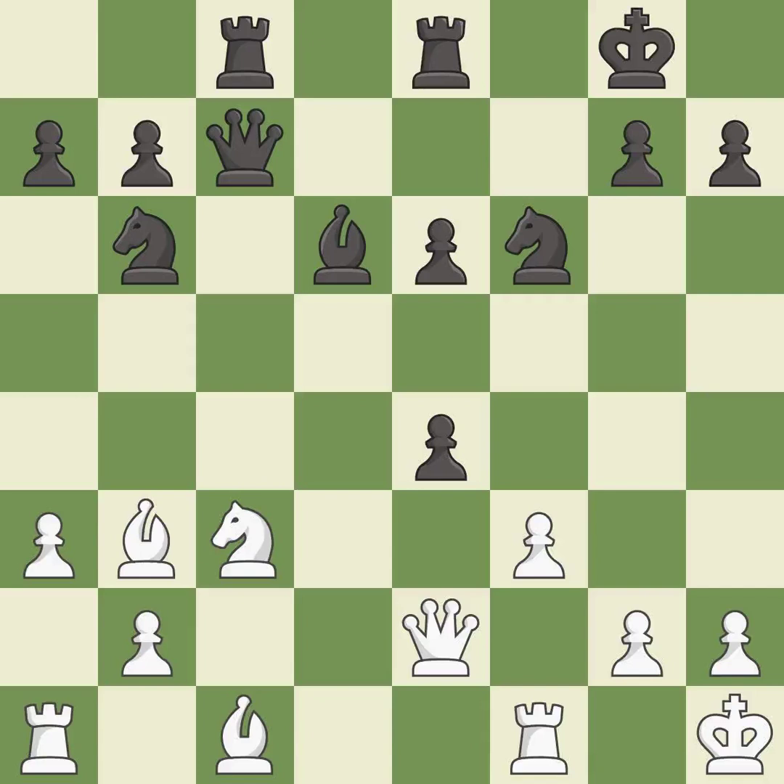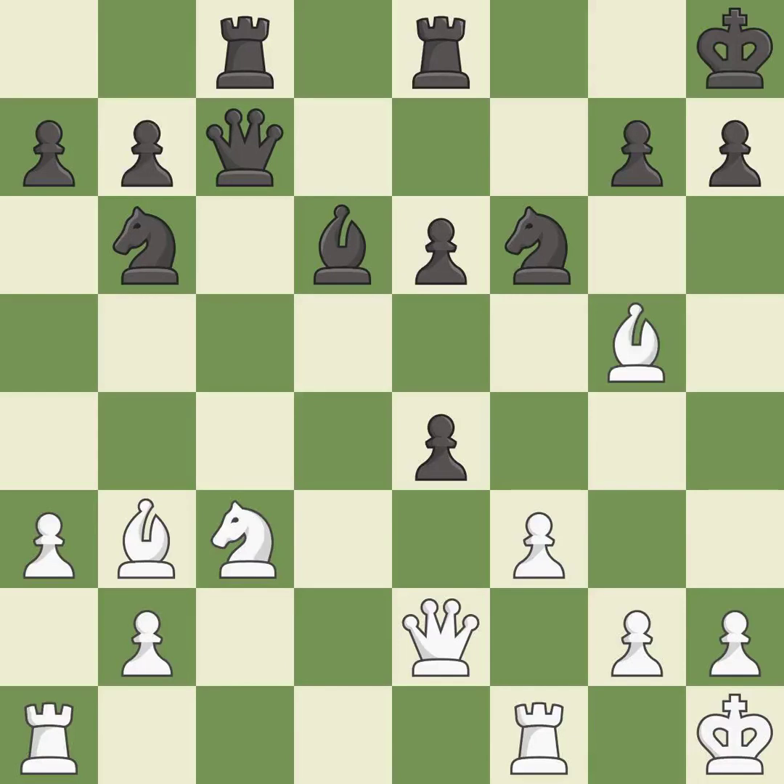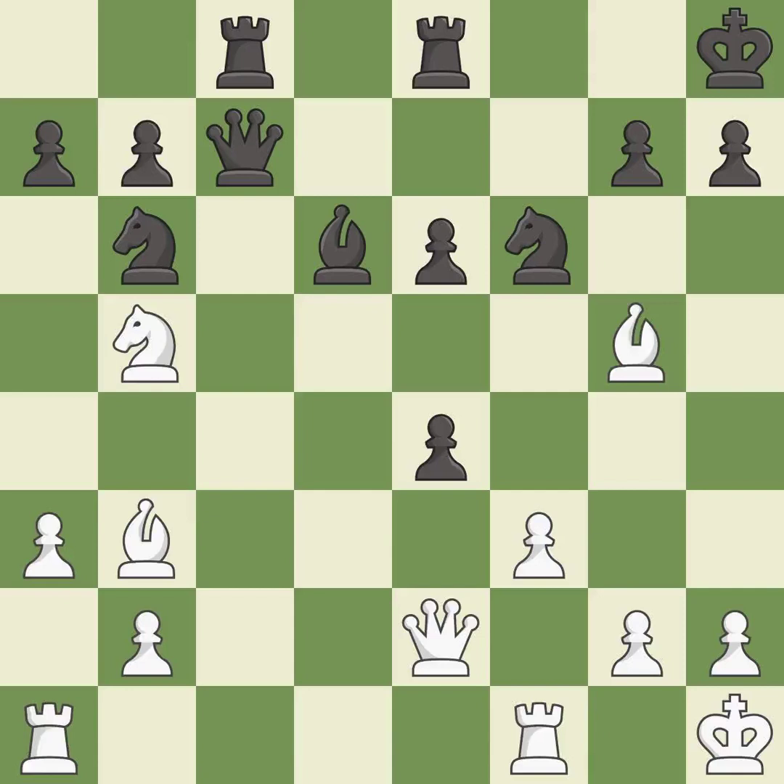This threatens to create a passed pawn — it is good. The rooks can see each other now, allowing them to provide mutual defense. This stops the opponent from being able to create a passed pawn — it is excellent. This threatens to create a passed pawn — it is best. This attacks a queen, winning a tempo when it moves away — it is best. This misses an opportunity to win a tempo by threatening a bishop — it is an inaccuracy. There was only one good move in that position. This allows the opponent to create a passed pawn — it is a mistake.